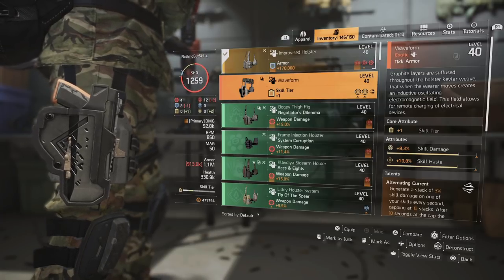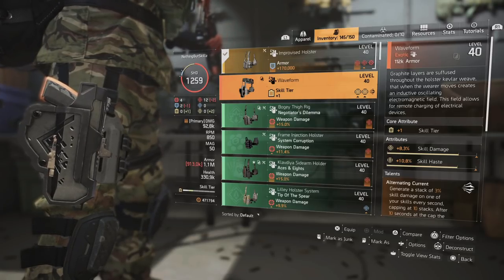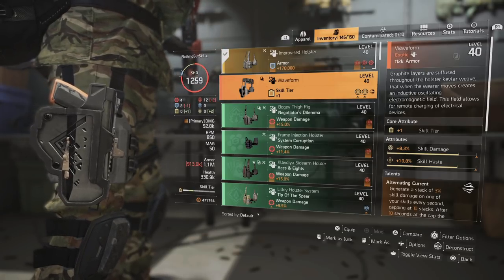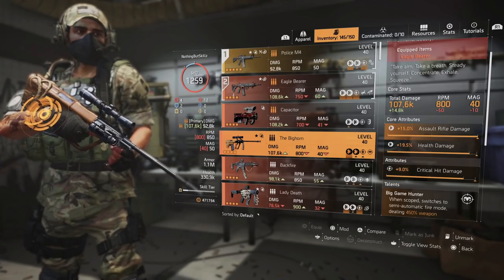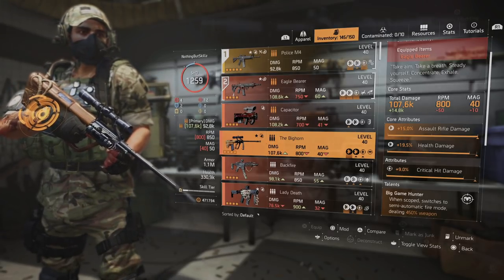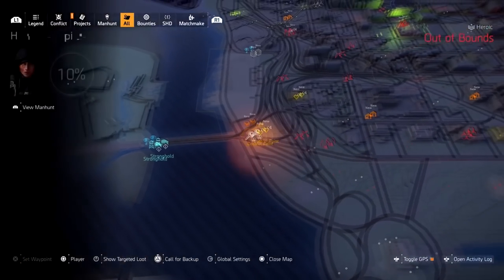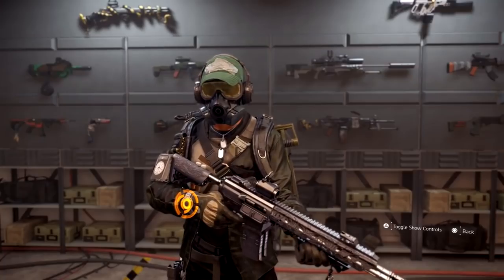This item is also part of Season 4 — it's the Waveform holster, amazing for skill builds. Complete Season 4 and it will be added to the open world loot pool or even the Summit. If you're watching after the season is already over, you can just find this in the open world or in the Summit. And the final exotic is the Bighorn — exclusive to legendary missions. You can only get the Bighorn from legendary missions or legendary strongholds, so put the mission on legendary and hopefully you guys can get it.